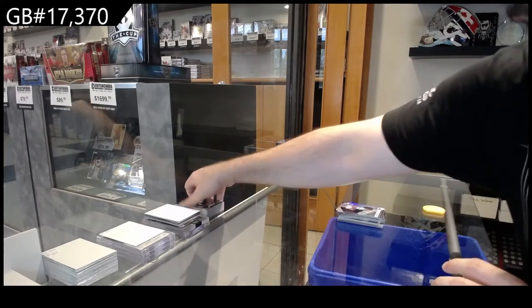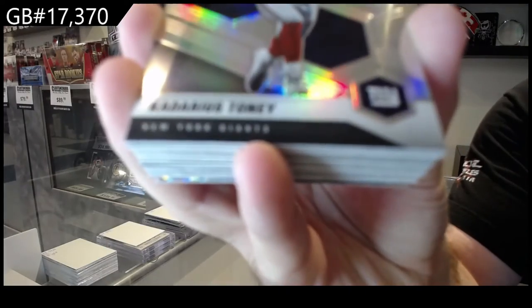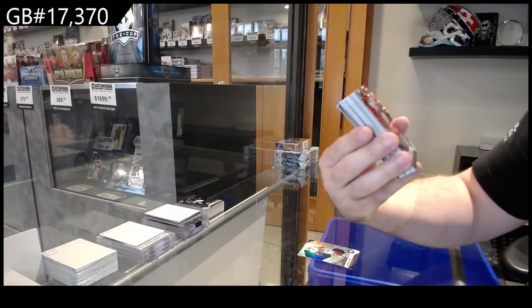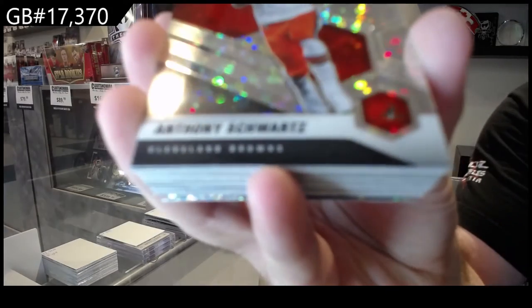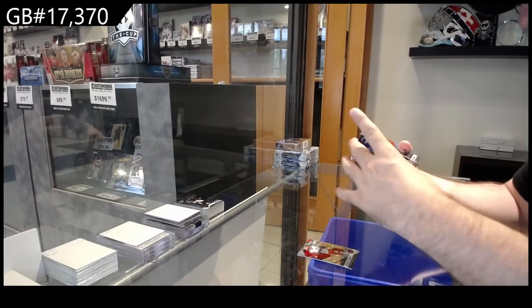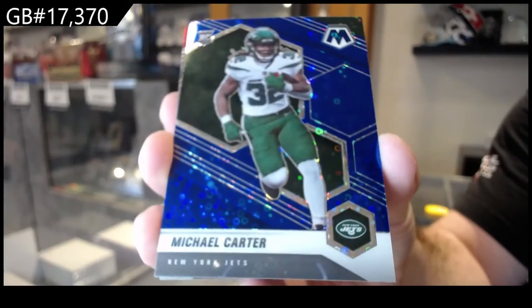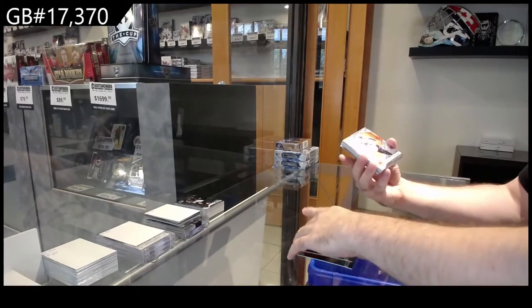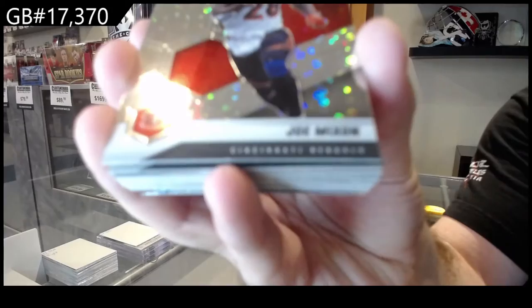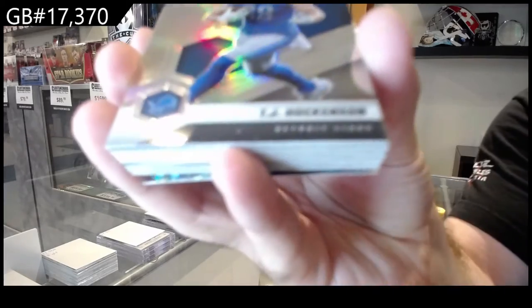Got a couple of big names. Let's see what we have here — Silver Rookie Tony for the Giants. We've got a No Huddle parallel of Schwartz for the Browns. We've got a Blue numbered to 75, Carter for the Jets. Carter for the Jets, number to 75. We've got a Mixon for the Bengals No Huddle parallel. We've got a Hockenson for the Lions Silver.